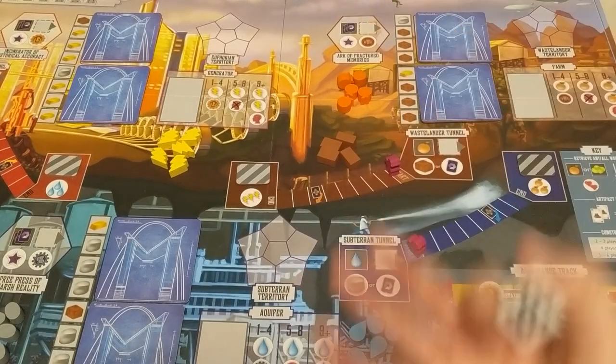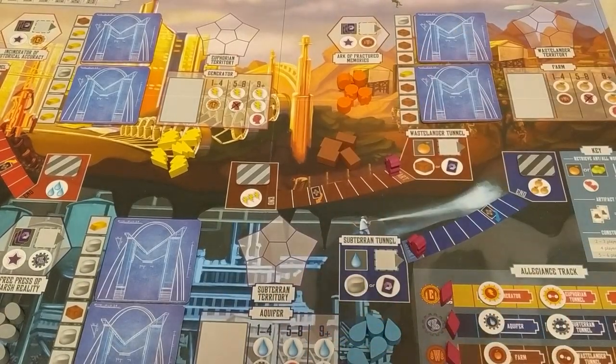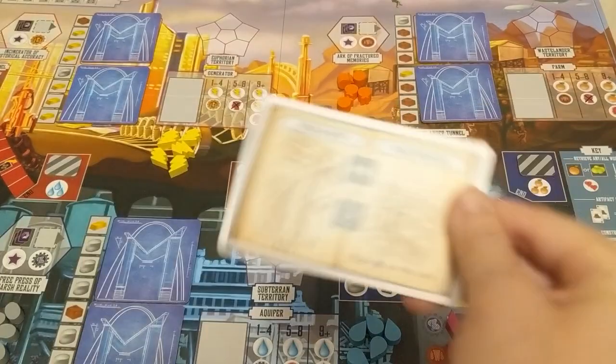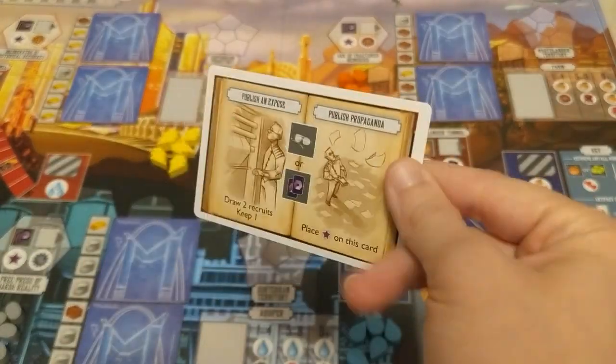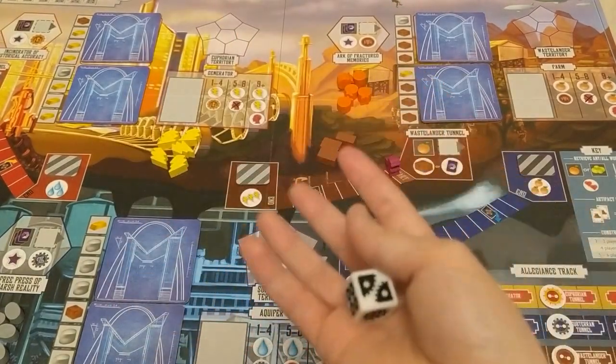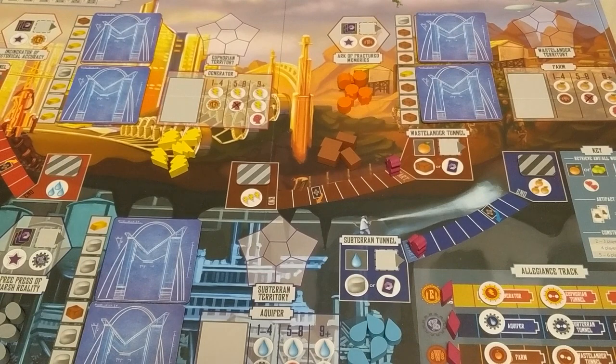The numbers on the dice indicate how much knowledge the workers have. I try to tell players, using the story, that you're trying to keep your workers as dumb as possible so they don't realize they're in a dystopia and run away. That way they understand: we don't want these dice to be high numbers. Then I explain the three actions on your turn: place one of your workers on the board, retrieve all your workers, or fulfill your ethical dilemma — which I cover later.